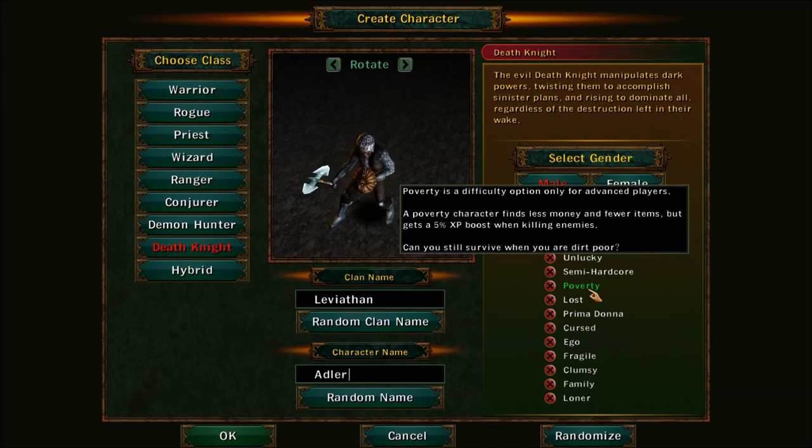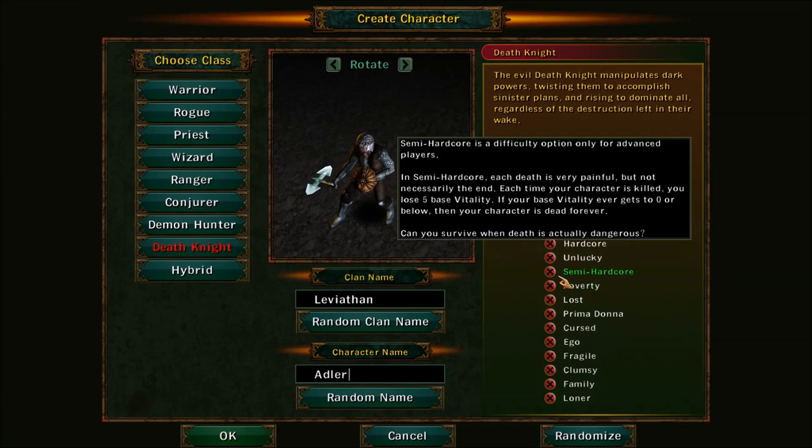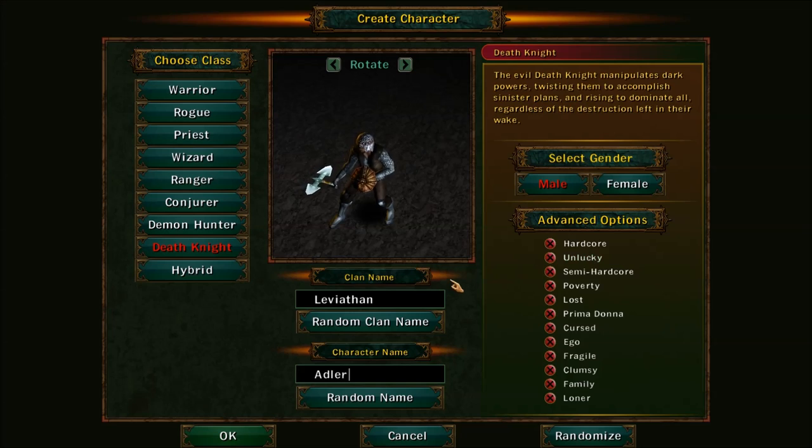The next option is Poverty: less money and fewer items, but a 5% bonus when killing enemies. Combine that with Unlucky and you're going to be relying on shops which are themselves hard to find, as well as other clans you meet to hopefully sell you the stuff.